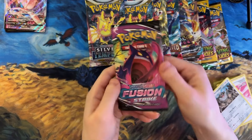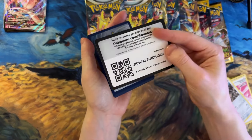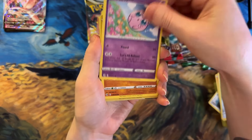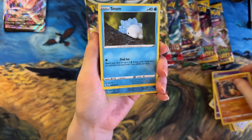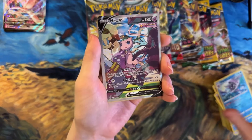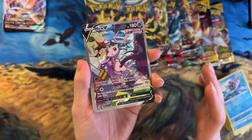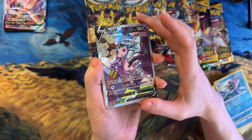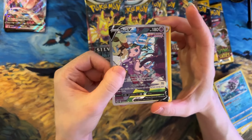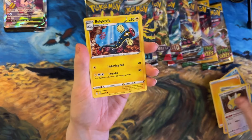Last pack of Fusion Strike - can we get the last pack magic? A cool card was the other way around, interesting. We got Pansear, Durant, Gigalith, Anorith, Snom, and awesome Cloyster - that's a really cool reverse holo. No way! That is actually an epic pull - we got Mew V! Oh my goodness, I have not got this card. That's insane, oh that's beautiful. That's actually bound to be one of my favourite Mew pulls so far. We've got Energy, Dancer, Dunsparce, and Electric.